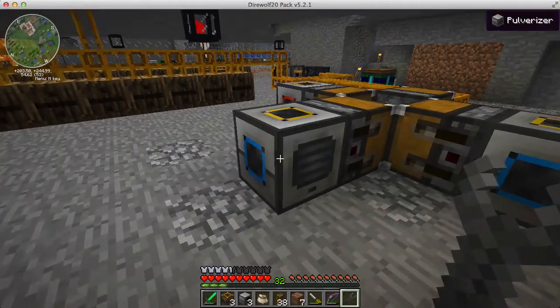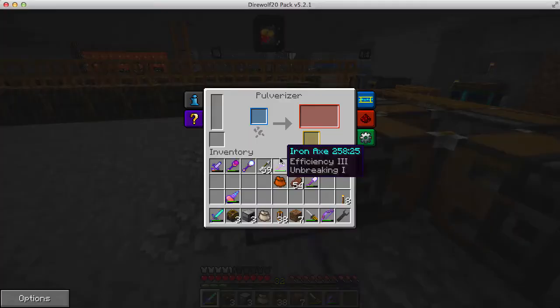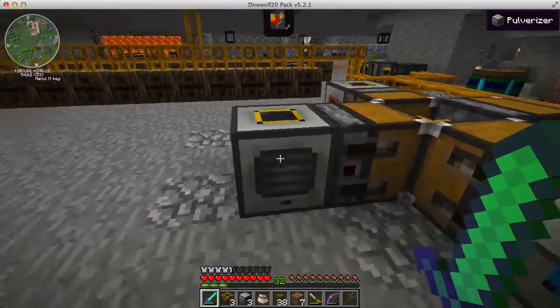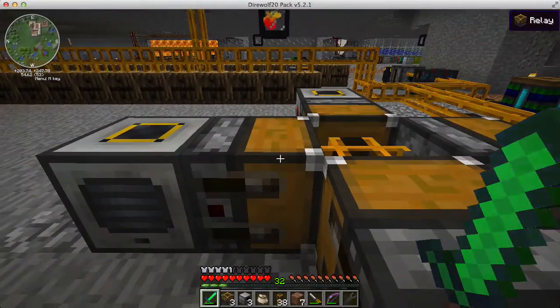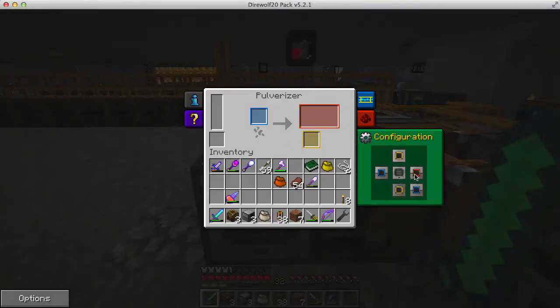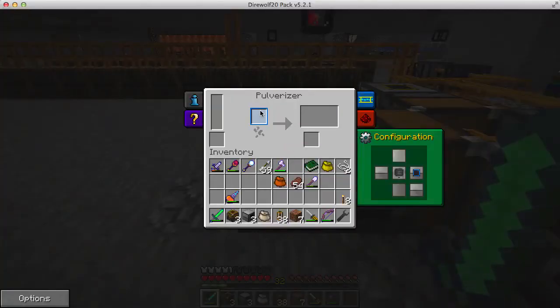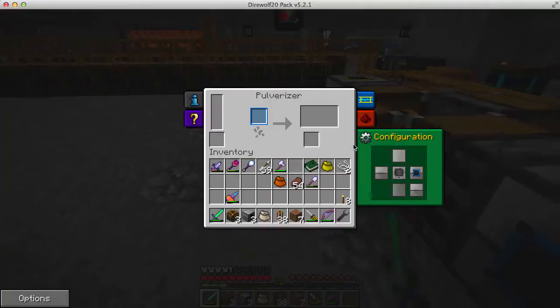I want the front of the pulverizer facing this way. I've got three arms, each one doing processing. The input is on the right — ores to be pulverized come in from the right. Output will be on the left. There's a primary output slot and a secondary output slot; for example, pulverizing copper gives pulverized copper in the primary slot, but there's a small chance of getting pulverized gold which would land in the secondary slot.